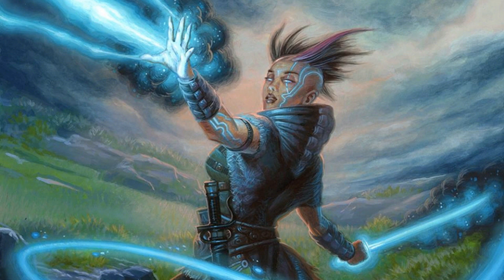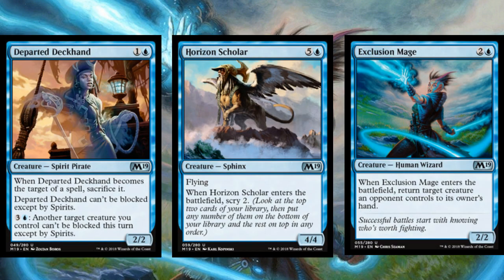In blue, I'm seeing real power at both uncommon and common, which surprises me a bit given how blue has tended to be lately. My top three uncommons are Departed Deckhand, Horizon Scholar, and Exclusion Mage. Exclusion Mage is always good in multiple formats but especially sealed, where board presence and tempo are paramount — it wrecks your opponent's tempo while putting a body on board. Departed Deckhand is basically a near-unblockable two-drop that can only be blocked by a handful of creatures — mostly at rare — making it practically a bomb.